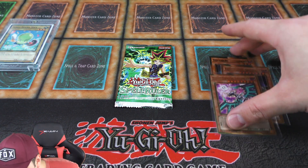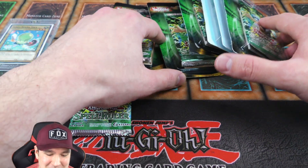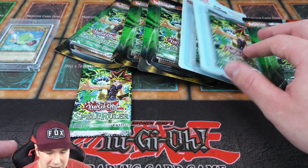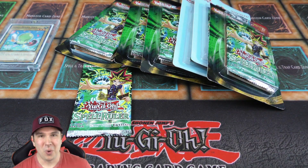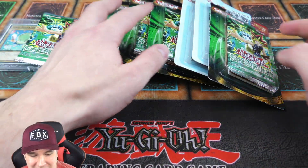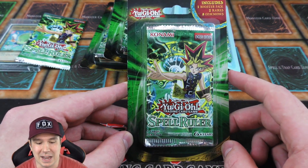I got these packs from so many different stores. I had a really bad headache and had to stop by a Rite Aid to get some Tylenol, and I think I got two packs from there, a couple from Walmart, and one from Target. They're from all over the place, so hopefully we get some incredible pulls. I already took them out of the cardboard, so let's pop these open and see if we can pull something absolutely insane.